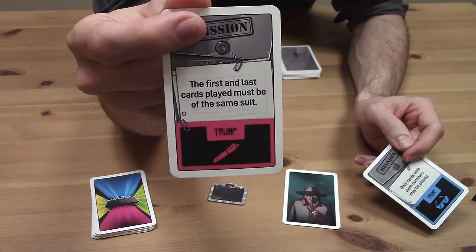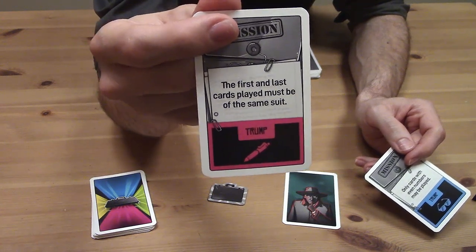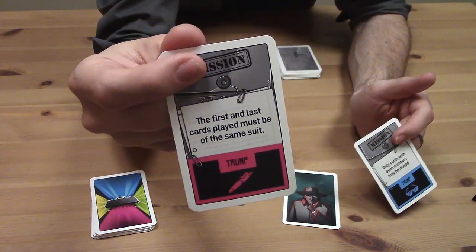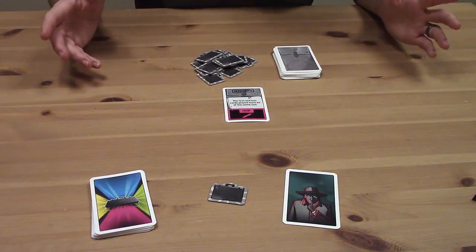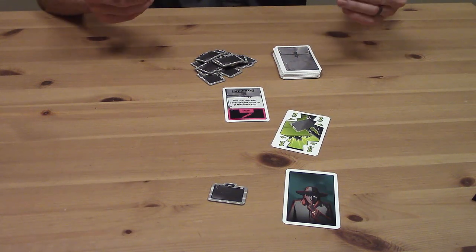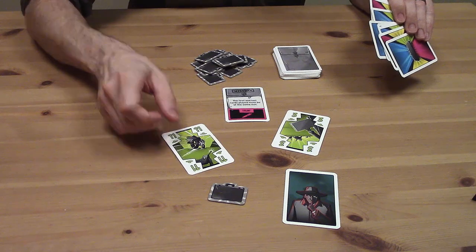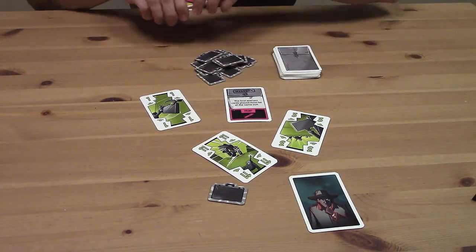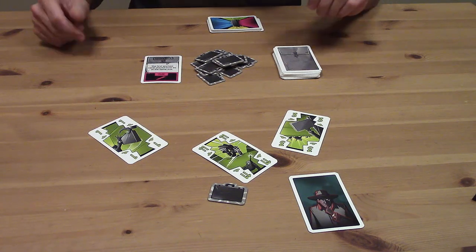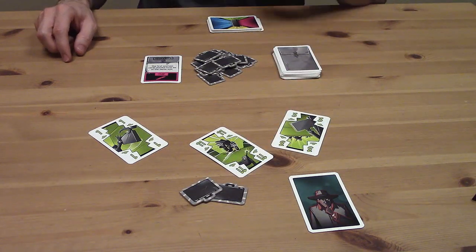Each mission card has two elements. The first is the requirement we all have to succeed at — for instance, the first and last cards played must be of the same suit. If that's true by the end of the trick, the mission succeeds. Each mission also tells you what the trump suit is for this round — in this case, the pink pens. Our leader starts by playing a card, say the green three, and everybody else plays one card in clockwise order, following suit of the lead card. The player who wins the trick gets one more intel briefcase and leads the next trick.